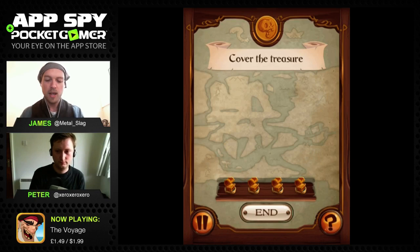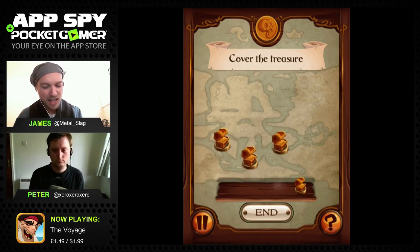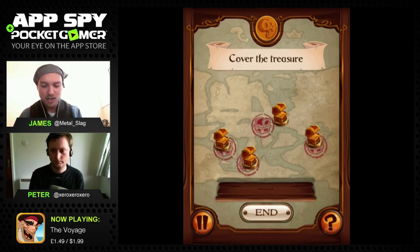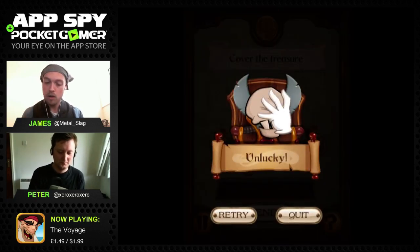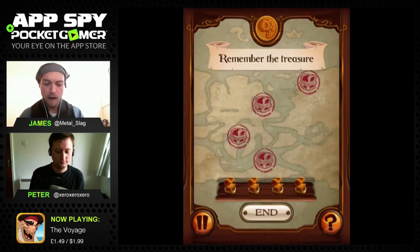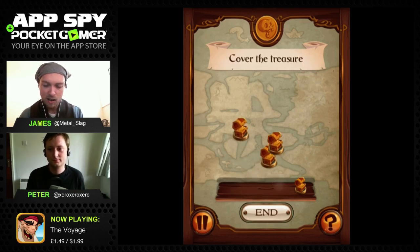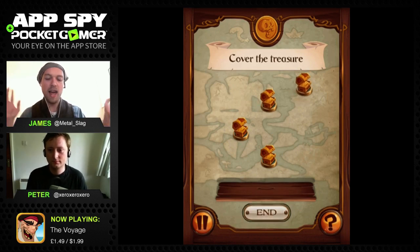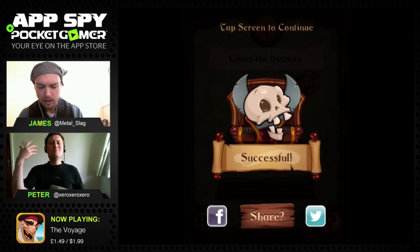Now I've got to cover the treasure. They showed some points on the map and I have to remember roughly where the treasure is. I put the markers here, here, here and here. So close - let me retry. The idea is you remember where those red marks are, then drag the treasure chests onto those parts once they've vanished. There we go - pretty much bang on the money.